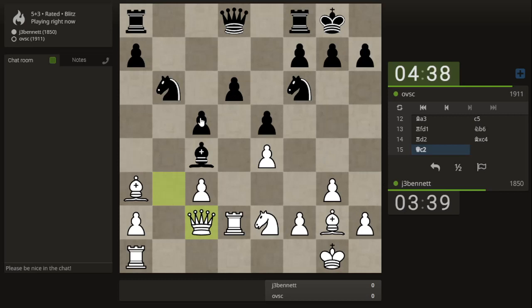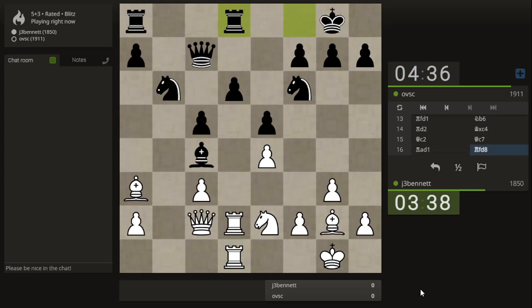Actually, I could take the d-pawn now — I don't even need to pile up, because it's a pin. He stepped aside, and when I do this he will put another rook there. Let's push here.